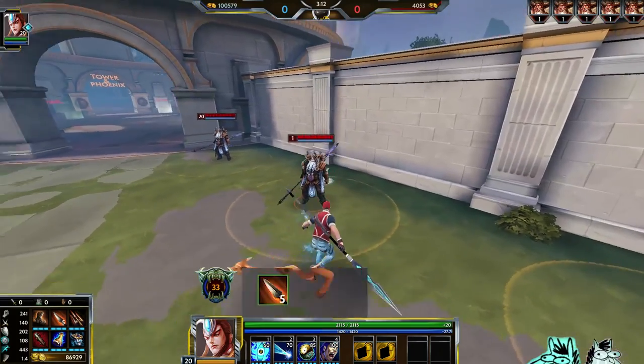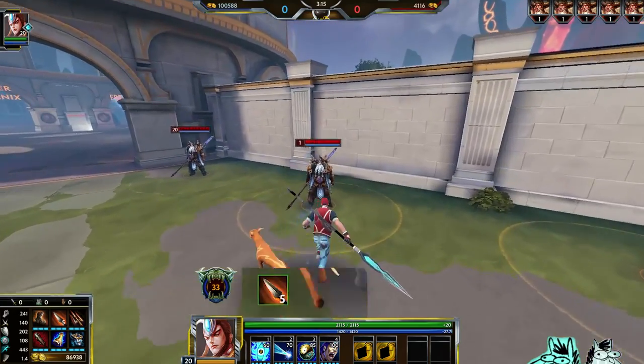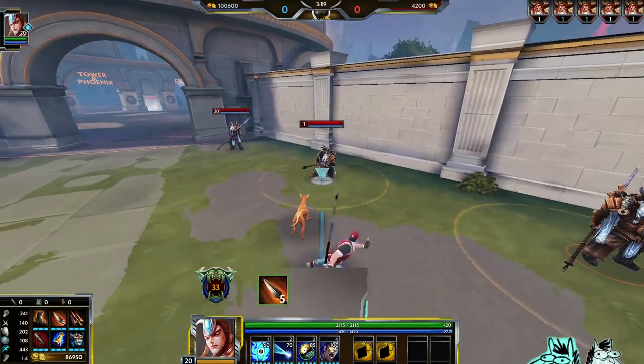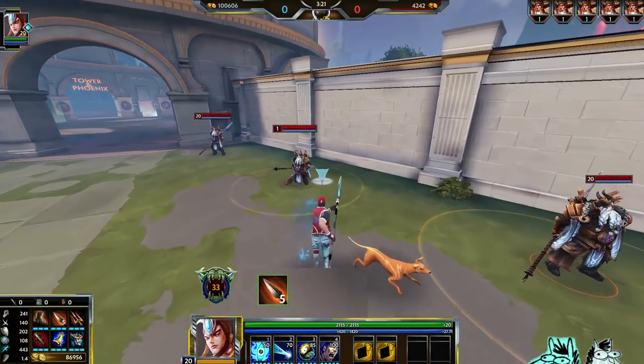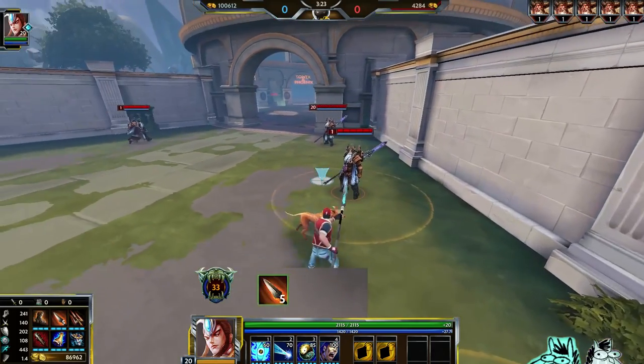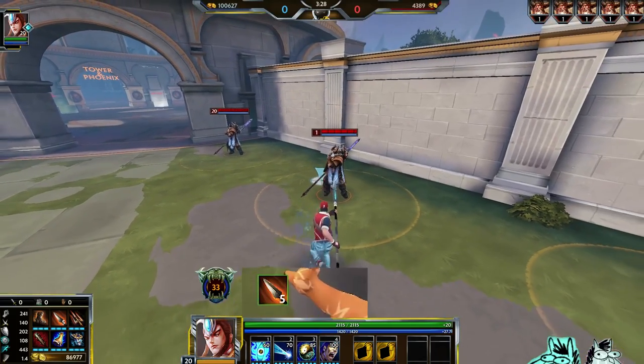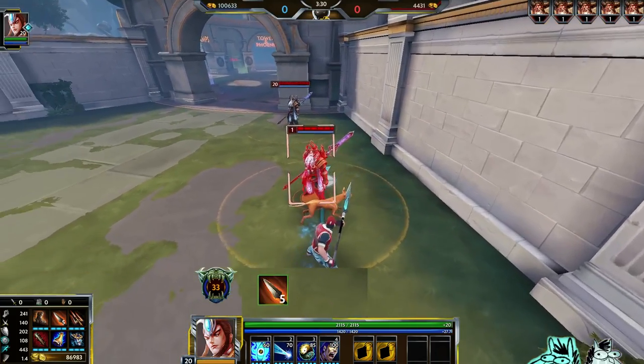Let me break it down for you. So I have five stacks of Heartseeker right now, and since my passive gives me an extra proc on my autos, each auto attack gives me two stacks. But my first boosted attack with my first ability — with Spot Weakness — it doesn't count, but my dash counts.